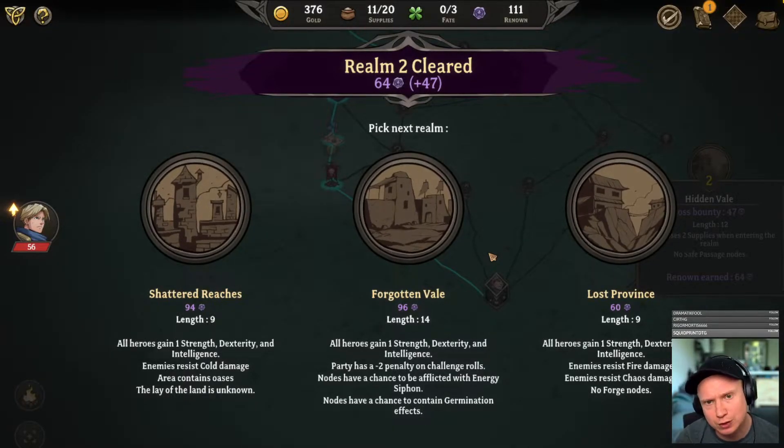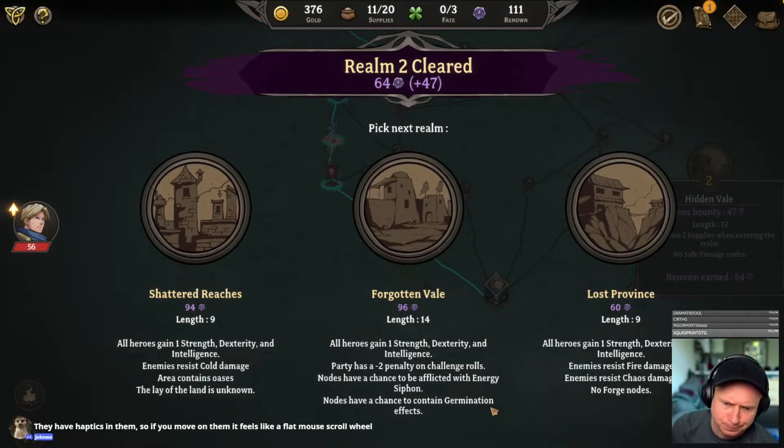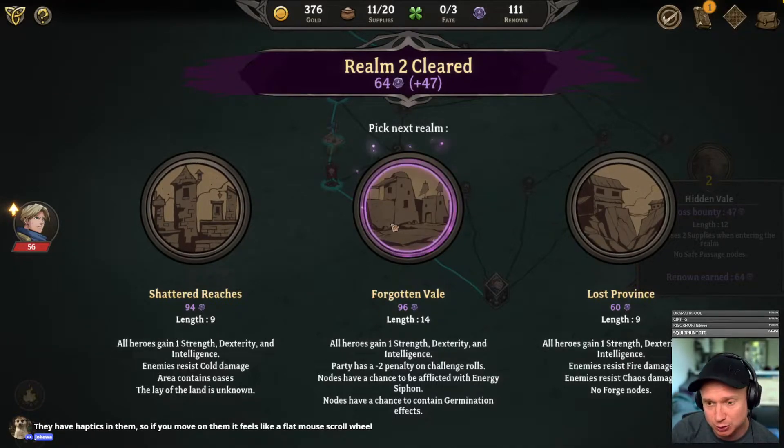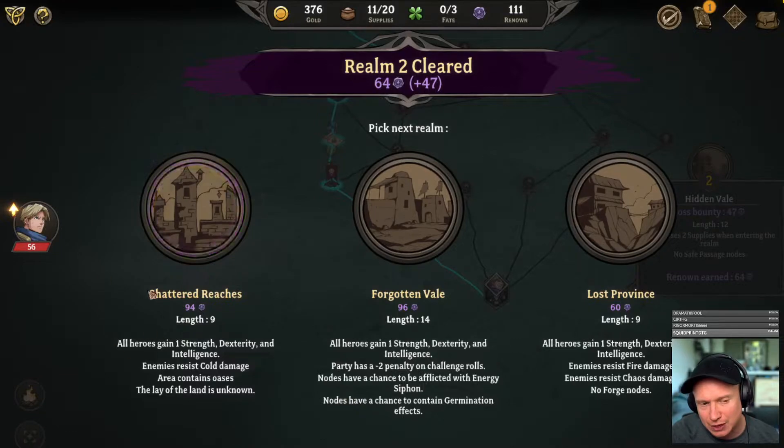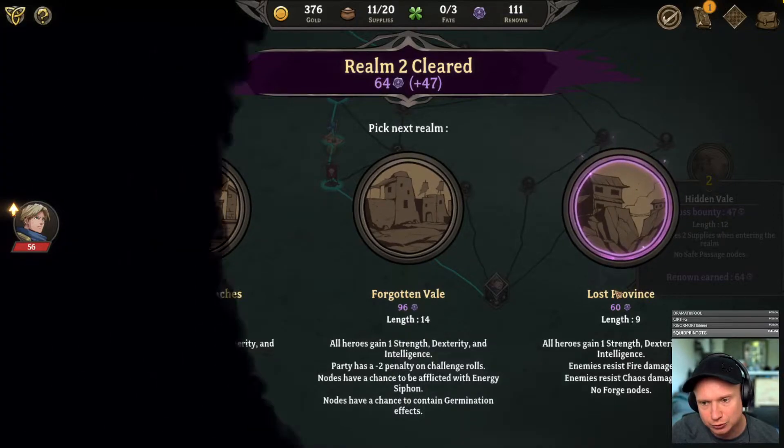Heading into realm number three, we have the Shattered Reaches. The first option is everybody gains one of each stat, enemies resist cold, area contains oases, lay of the land is unknown — I don't like that. There's a minus two penalty on challenge rules, noses have a chance to be inflicted with energy siphon and germination. That middle one sounds like absolute death. Enemies resist fire and chaos, no forge nodes. I'm tempted by Shattered Reach but I think it would get us killed, so I'm going to go for Lost Province.